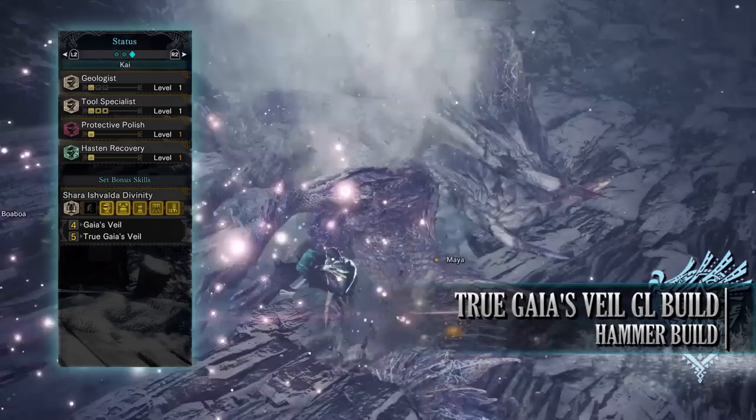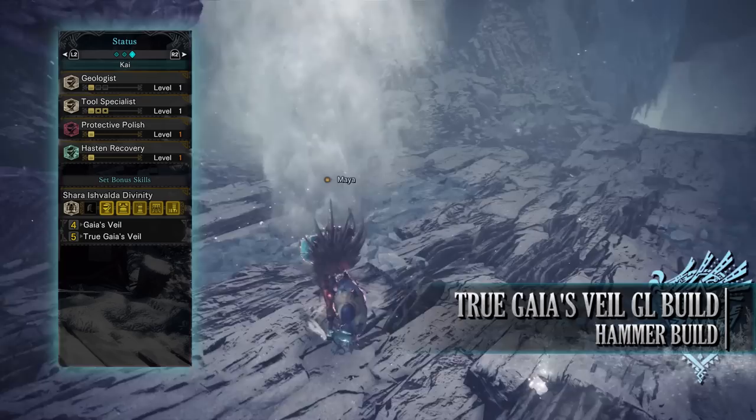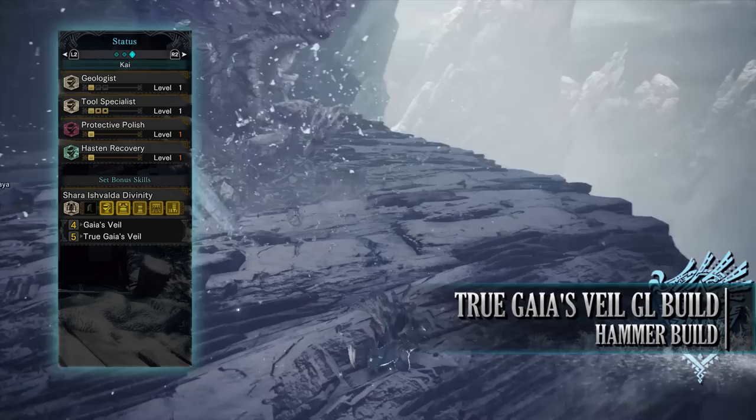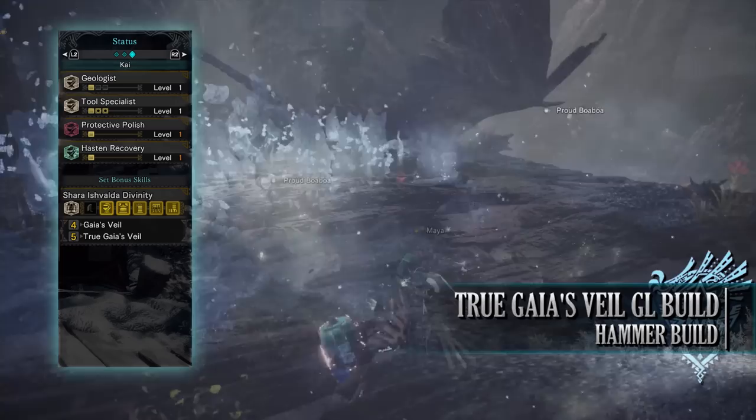Tool specialist is level 1 normally but can be potentially level 3 when wearing the glider mantle — and it's essential for this build as it reduces mantle cooldowns enough so the two mantles cycle in perfect tandem: as one is about to expire the other should be off cooldown. You also have protective polish level 1 and hasten recovery level 1 from the weapon skill — essentially the Nergigante set bonus — which restores health when attacking a monster and works in conjunction with the health regen augmentation.